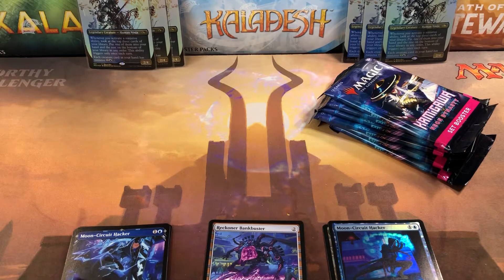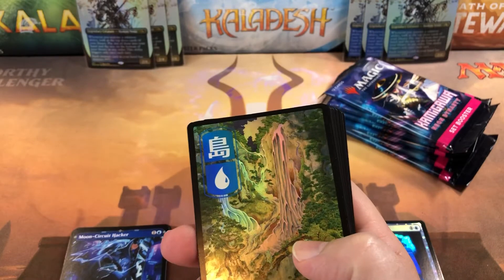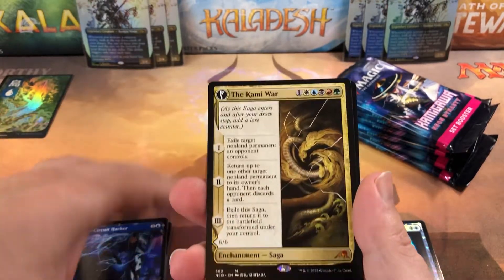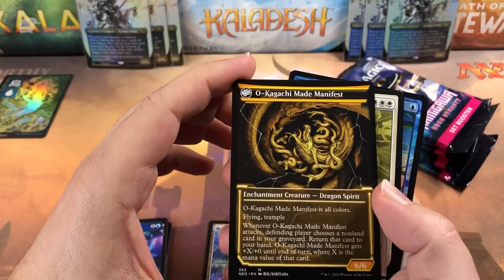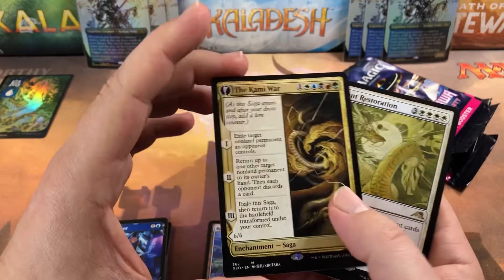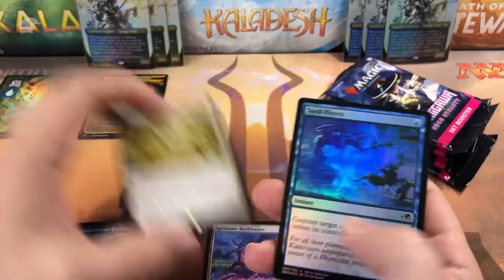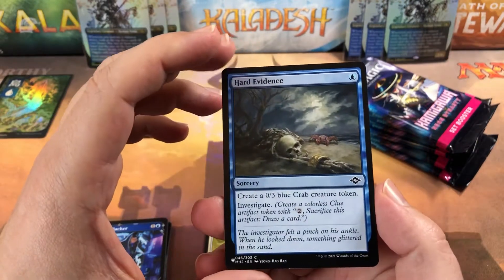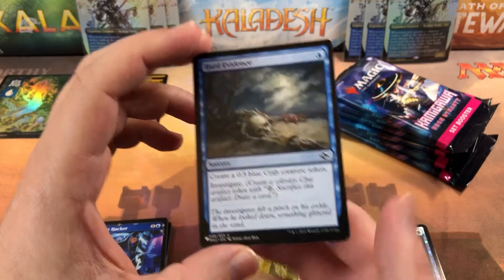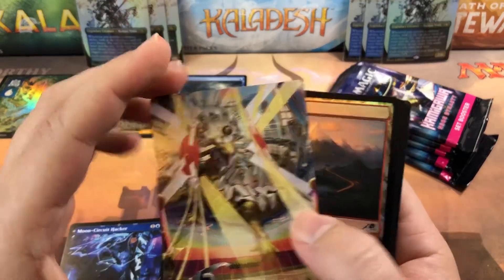The only variants worth anything are the ones with all the different borders. Believe it or not, they're actually going up in price instead of down — usually on release day they go down. Gorgeous island in the foil. We got a Kami War for our first mythic, and it's got the variant on the back — She Made Manifest with the neon yellow! They've got the regular border on the front and the alternate border on the back — very wild. Brilliant Restoration, a foil Spell Pierce, and Hard Evidence from our list spot — a one-blue to create a 0/3 blue crab token from Modern Horizons 2.